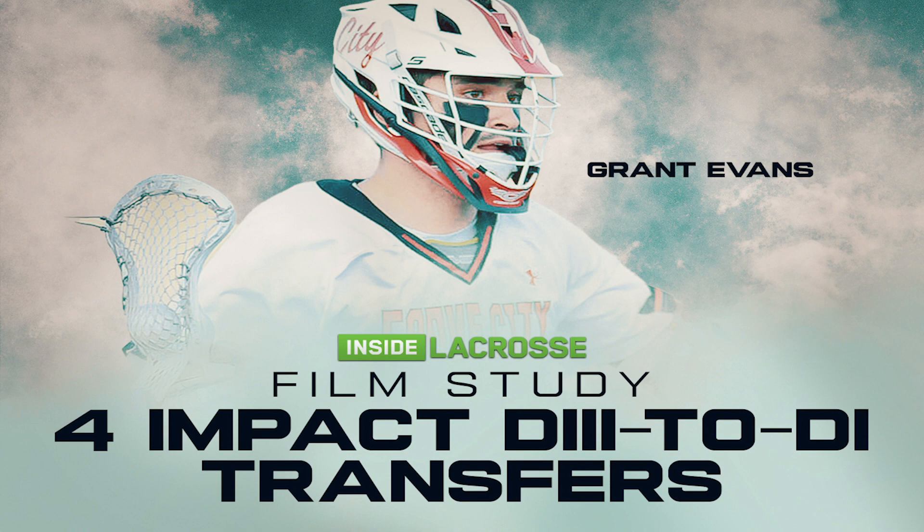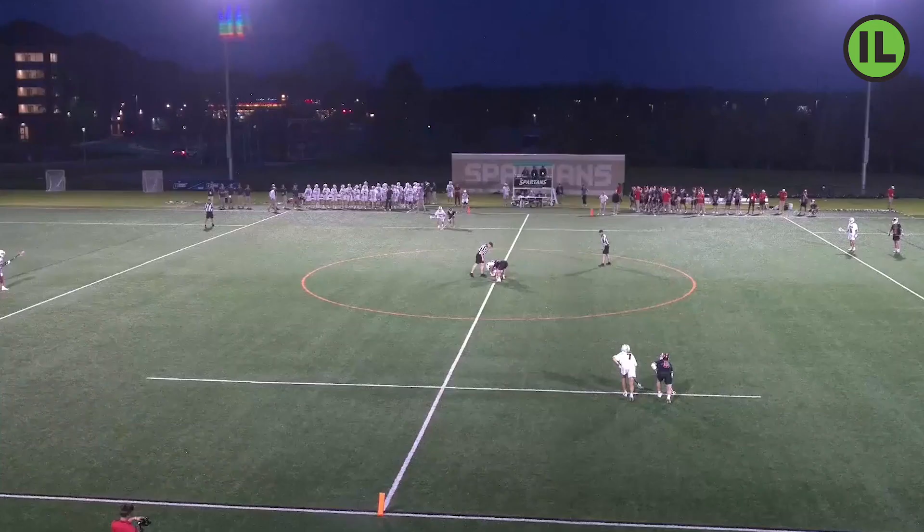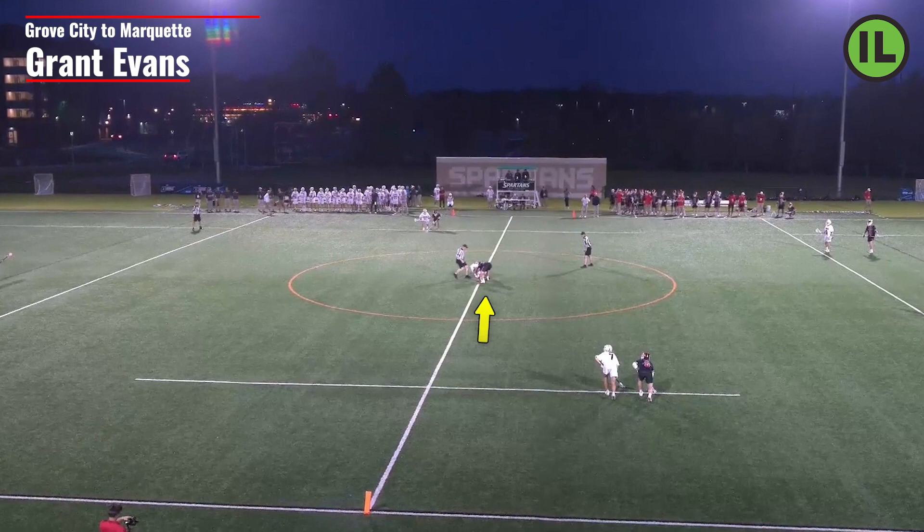Here we're going to take a look at Grant Evans. Grant is another D3 superstar that will head to D1 for postgrad. He's a fantastic combination of strength, IQ, quickness, quick hands, and skill. On top of his ability at the X, he brings an offensive element that most face-off specialists certainly don't have. Grant scored 70 points in his career while going 76 percent at the X — quite the stats to back that up.